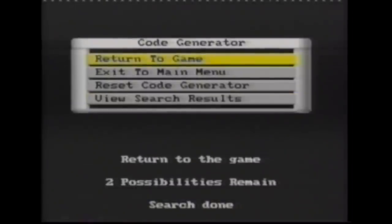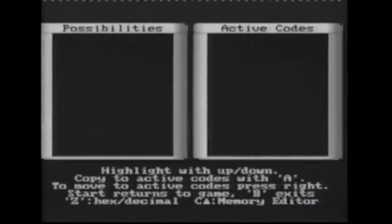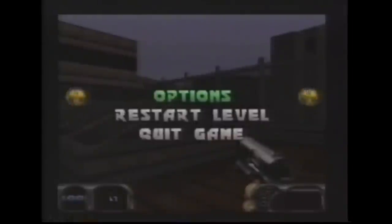Now we have only two possibilities. So we select view search results. The codes we have found are displayed on the left of the screen. To discover which of these codes controls Duke's bullets, we need to try them out. So we select one of the codes, then return to the game and fire some bullets. The code that doesn't allow our number of bullets to be reduced is the correct code.